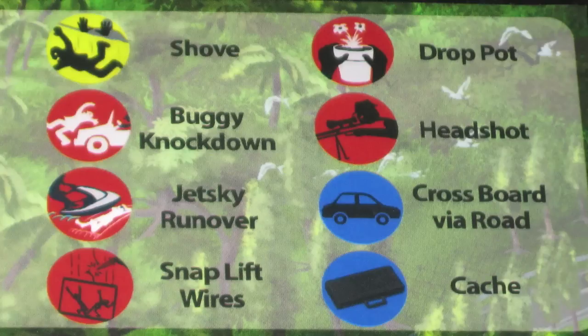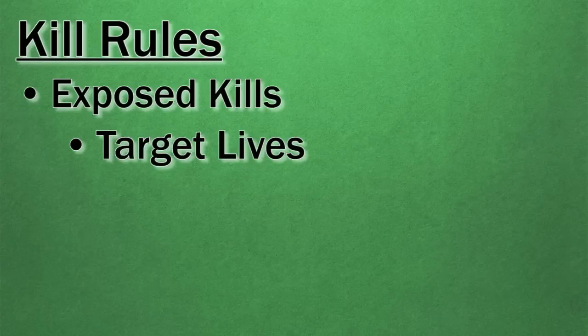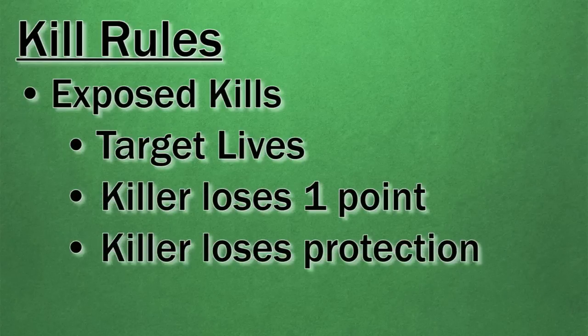When committing a ranged kill, you only need to check whether the target is in an exposed area. Exposed areas are marked by a white circle, and a patrolman also makes an area exposed. If you kill a target in an exposed location, your assassin is caught and the kill is invalid — so the target lives. The killer takes a negative one point token and becomes unprotected. If the area was exposed due to a security camera, the camera's controller gains one point. Once unprotected, a player may be killed by any other players, even in an exposed location, with no repercussion.